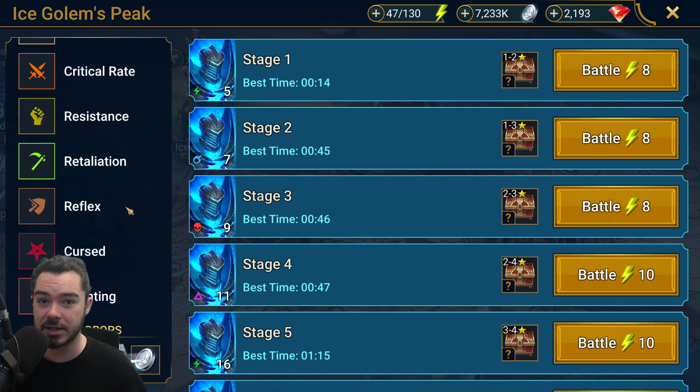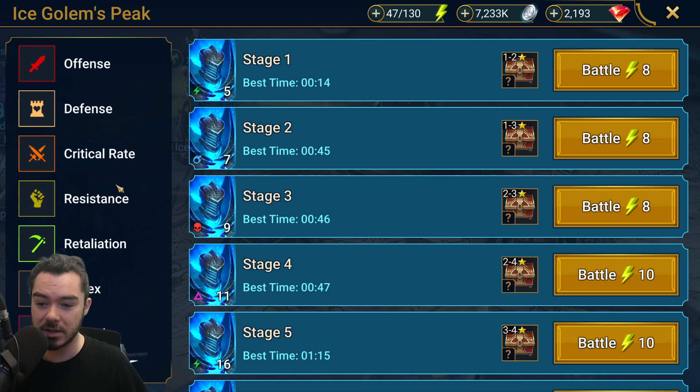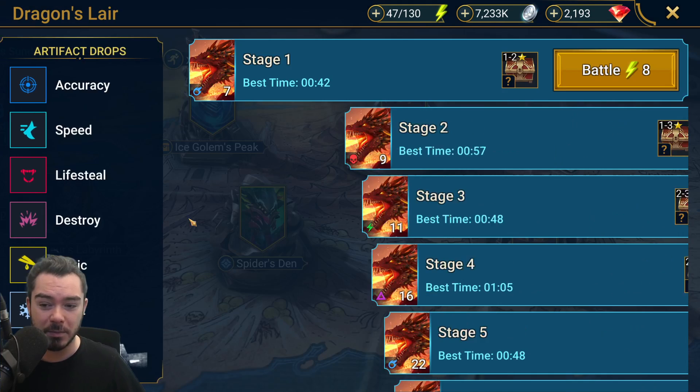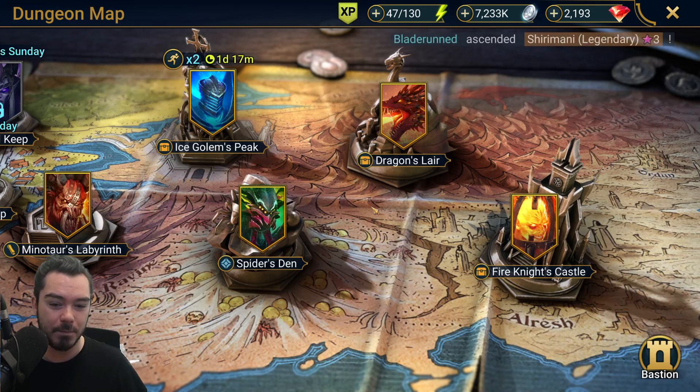Reflex and Taunting sets have jumped up in value massively with Hydra. Reflex on your damage dealers like Geomancer — absolutely insane. Taunting gives you a provoke to lock down Head of Decay on champions that otherwise wouldn't have it — pretty damn good. Life, offense, and defense are junk. Crit rate's okay. Resistance is actually quite good for Arena. It's a decent dungeon now. For Dragon's Lair I want Lifesteal, maybe a little Toxic, and Stalwart's okay.